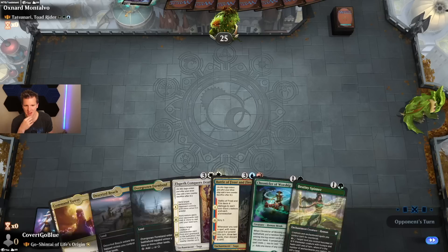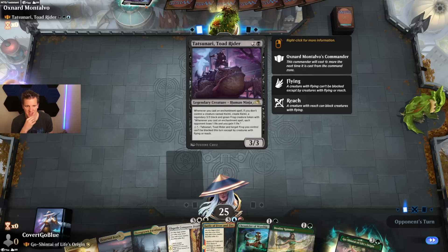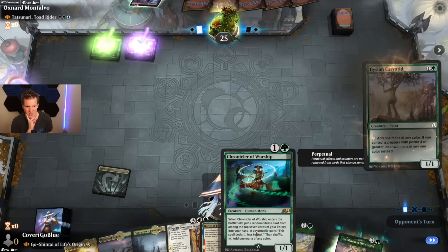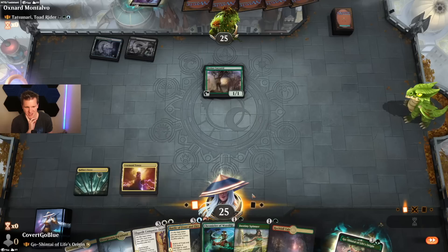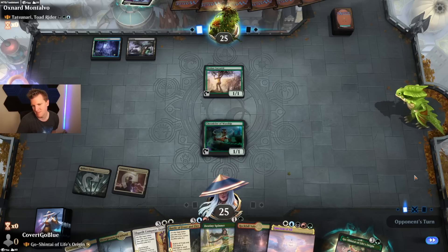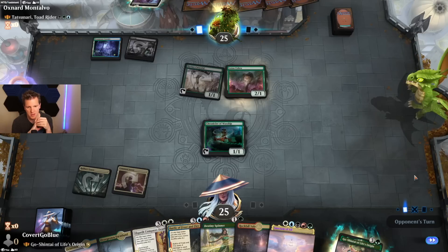Fiend's Tower — good draw. Command Tower — best draw. Chronicler of Worship: will we get a random shrine card from the top seven and perpetually reduce its cost? We got it — reducing Sanctum of All's cost doesn't really do much, but this is still a mana dork. Cobra — gross. All right, well I am going to blow up this board, but not this turn — next turn.